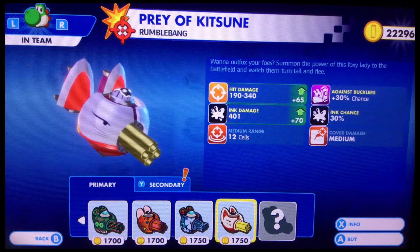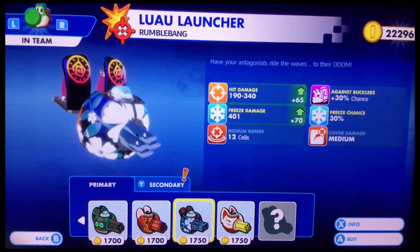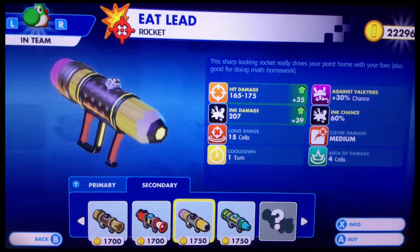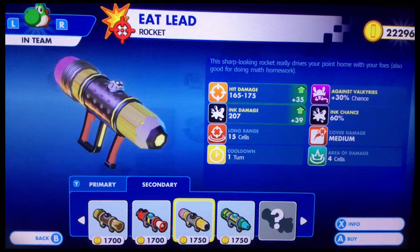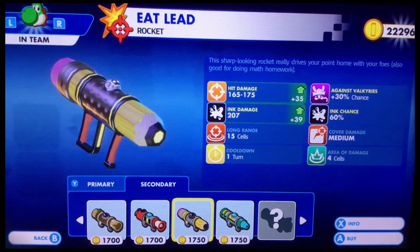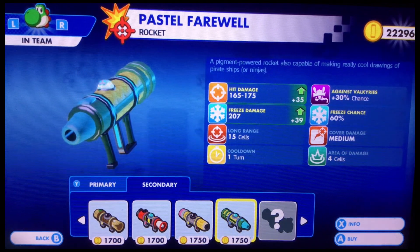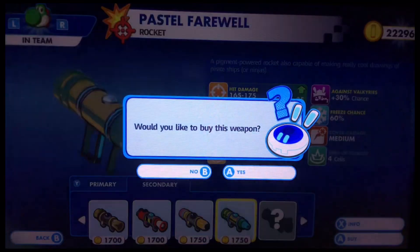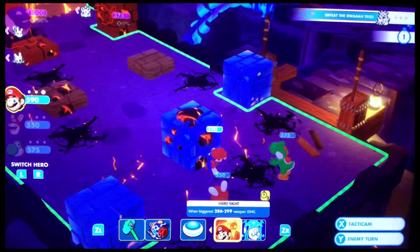I'll get a new Yoshi weapon — I need this. 'Create a Kitsune — out-fox your foes, separate the power of the fox's lead onto the battlefield, watch the tails and flee.' And then we have the Law Launcher — 'how you can attack right away is to their doom.' For Rabbids we have 'Eat Lead' — real creative name — 'dress your point home with your foes, also good for doing math homework.' Imagine Mario just having a sharpened pencil hammer. I'll go ahead and get Freeze with my rocket and Ink as my main weapon.